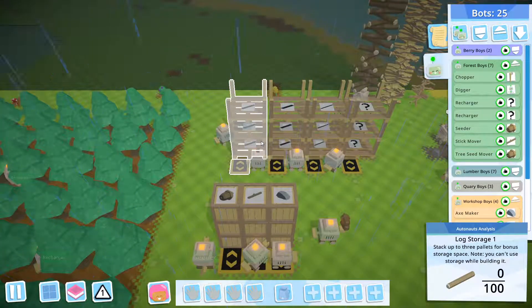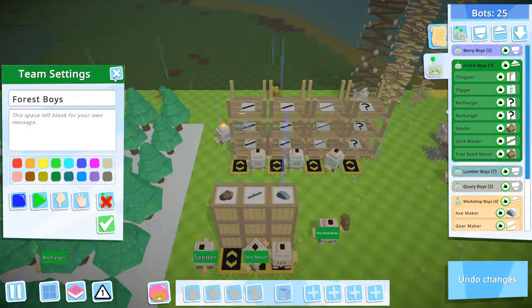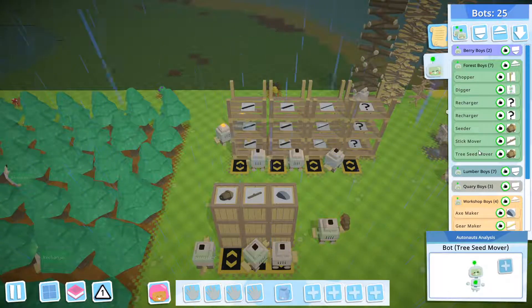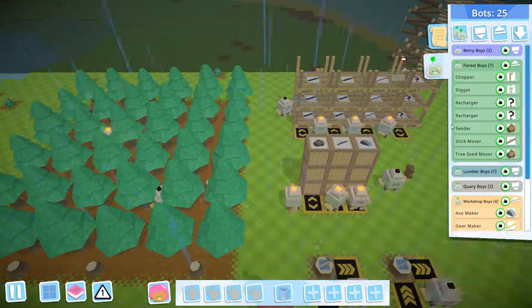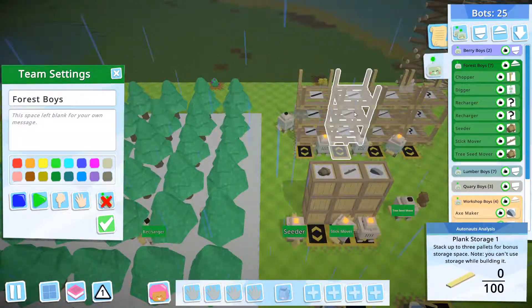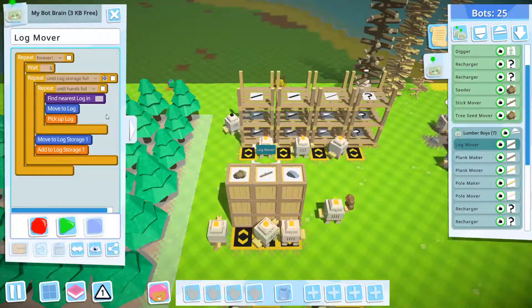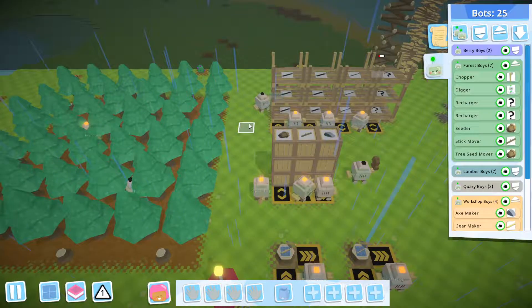Next, bots that require tools need to be placed near the workbench, so the chopper will be placed next to the workbench. The last rule is that you as a player should not do any manual interaction with your bots. Time will start when you run all of the bots at once — in this case, when you start the forest boys team and the lumber boys team. I'll start the time when I start the first team, the forest boys, and stop the time when the lock storage is full, determined by the lock mover stopping.